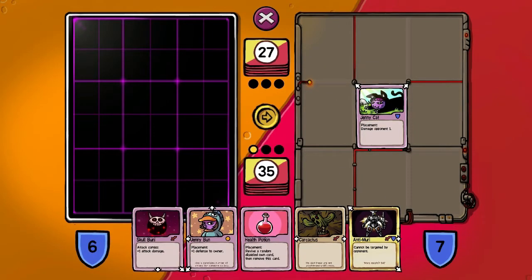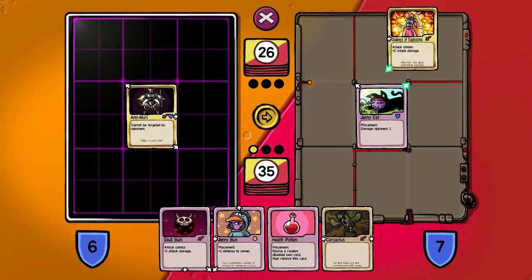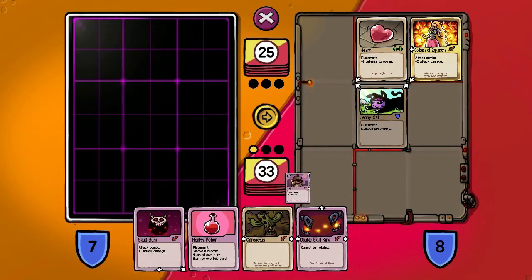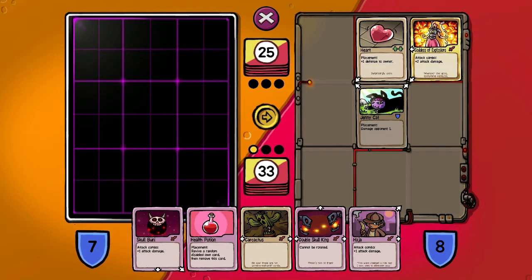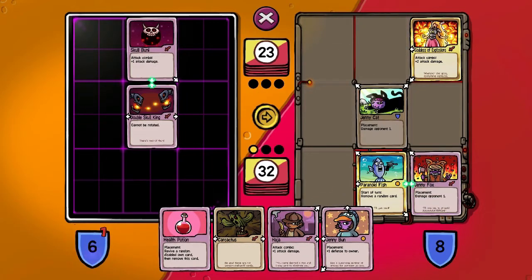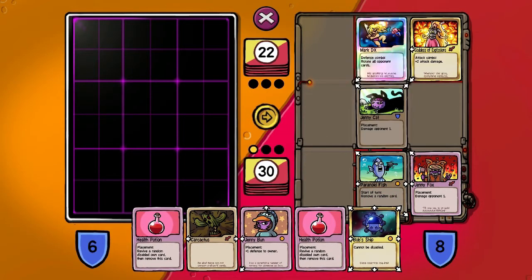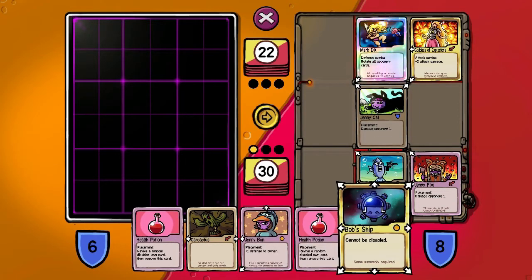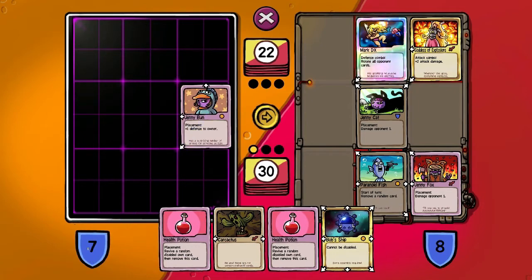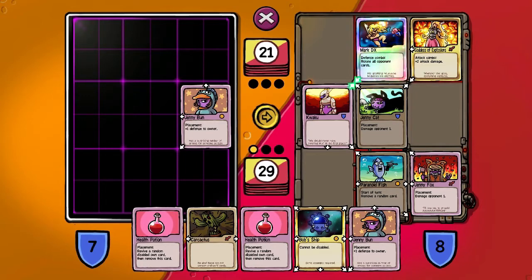I have a good feeling about this round. We got Anti-Murray, who's a pretty good contender for lead cards, so we'll start with him and Jenny Bun. Attack. Take out Jenny Cat. With any luck he's going to revive Jenny Cat, but that should give me some extra time. So we'll start with Skull Bunny. Paranoid Fish. Well, that worked out perfectly in our favor. Let's disable Paranoid Fish because that's scary. He almost revived combo Jenny Cat, which would have put us in a little bit of a pickle.